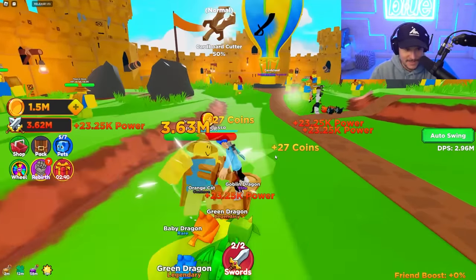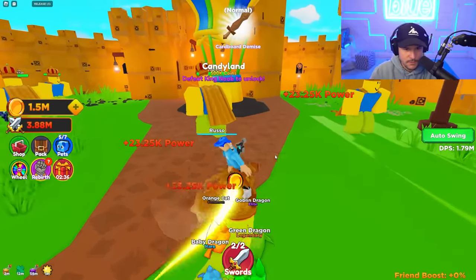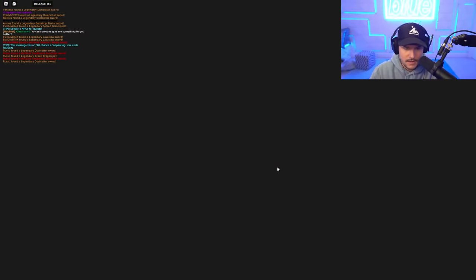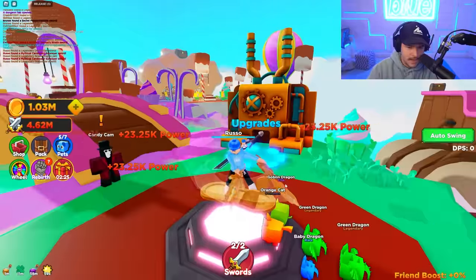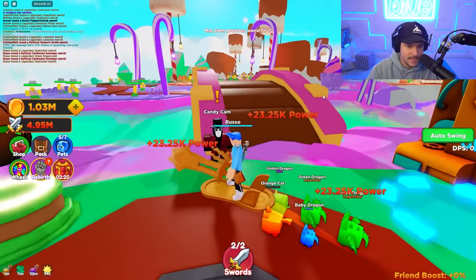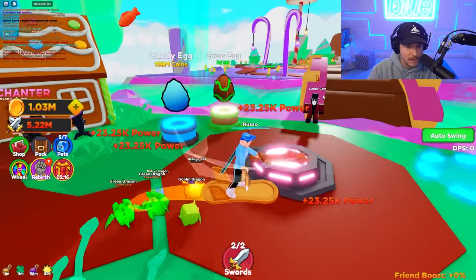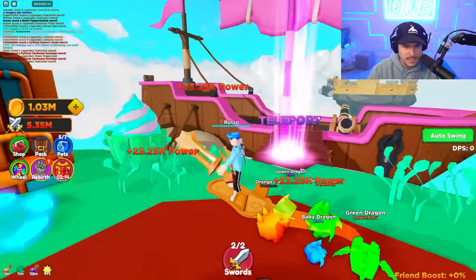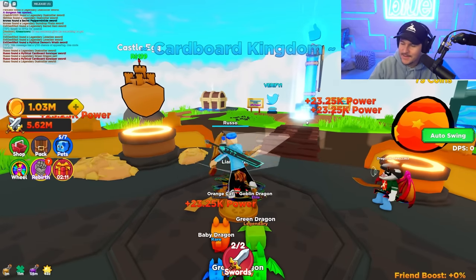Look at all these swords I'm getting at the top — that's so satisfying. Now we just have to go to the next area. We did it — we're here. We are now in Candy World, or Candyland I should say. There's also upgrades here that I haven't done. We have to actually max out the previous world before we do this, so I think we should start by doing that. Let's teleport back to Cardboard Kingdom.